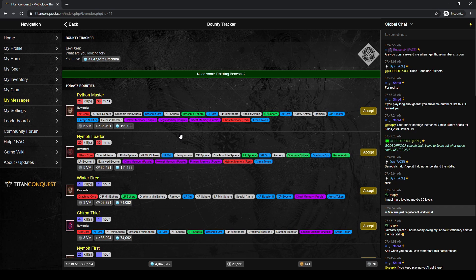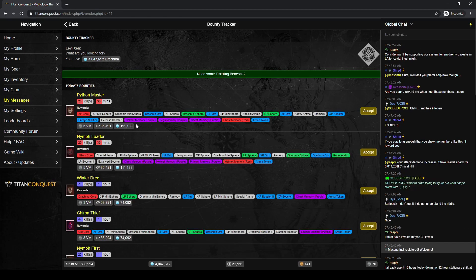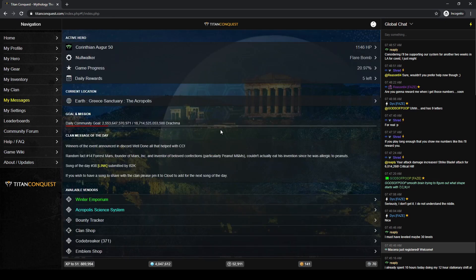There are two easy bounties to do today. They both give a red memory — the Python master and the nymph leader, both on Earth, so we'll tackle both of those. Once we get that done we'll go through upgrading our gear, and rather than Titan farming I'm going to try something I've never done. We have a couple tokens to get in the dark arena on the moon which I hear is pretty good experience for first-time players.